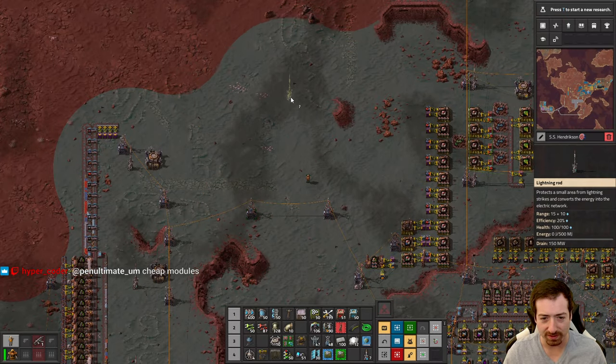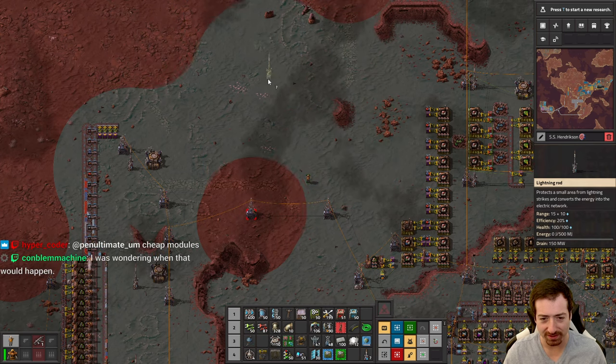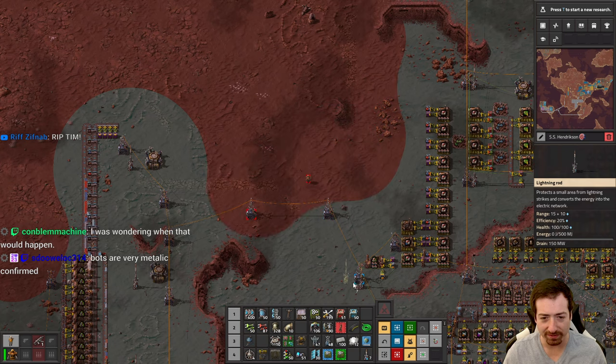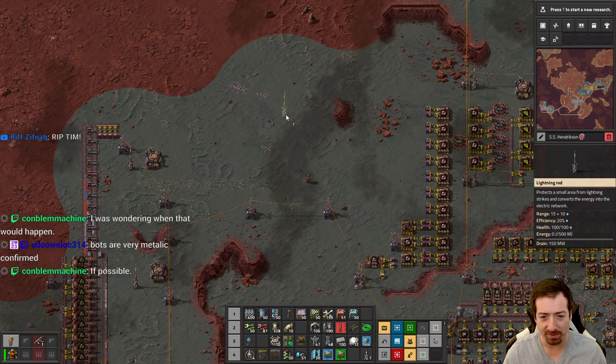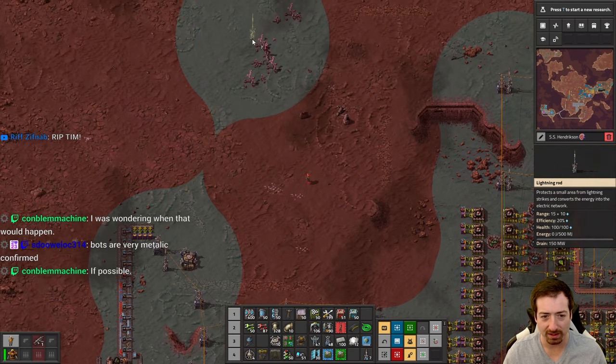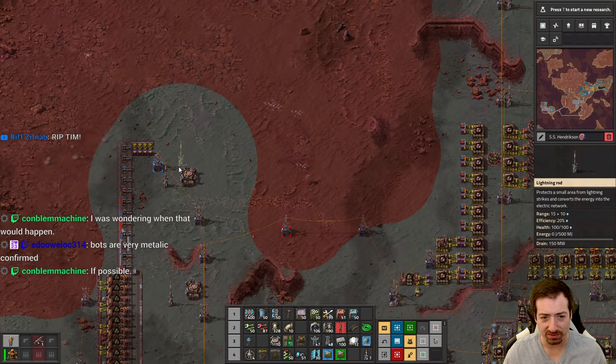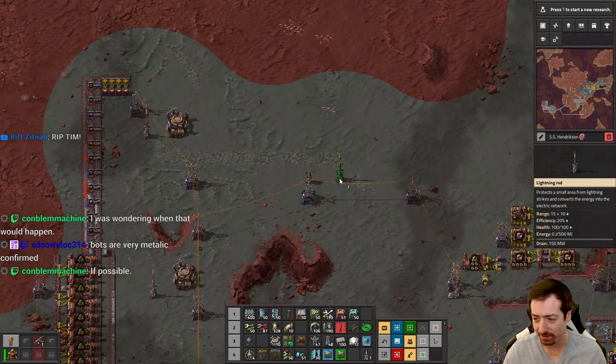Need more lightning coverage. That's so weird — I wonder what algorithm they used for this. It's very intriguing and very forgiving. They're not just plain circles — if they were plain circles that would be really annoying because there'd be all these little gaps. It's some sort of forgiving algorithm. Apparently you need to have lightning coverage for your whole bot network.